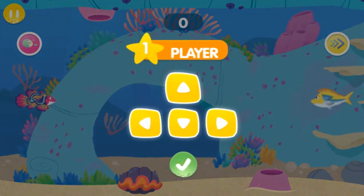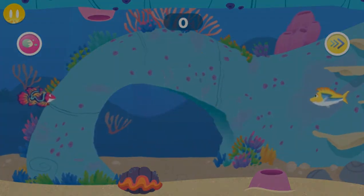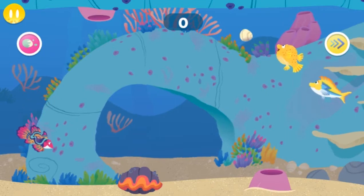The goal is to get as many points as possible by hitting the pebble back and forth. Use the arrow keys to move your fish up and down. It's Finball time!